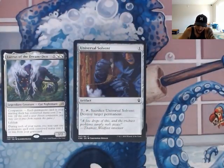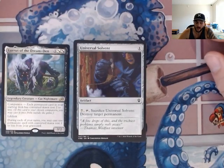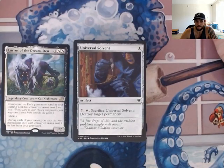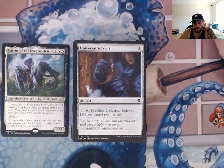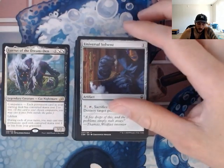Universal Solvent — one drop. This is just gross. This is for late game. You pay seven, tap it, and destroy target permanent. Honestly, if I were really cruel, I would just target lands. Which is probably eventually going to end up being what you do — you're going to be like, 'Hey guys, at this point I'm just targeting your lands. Does everybody want to scoop and move on to the next game?'